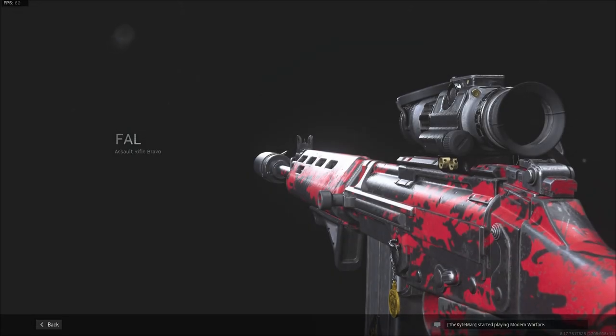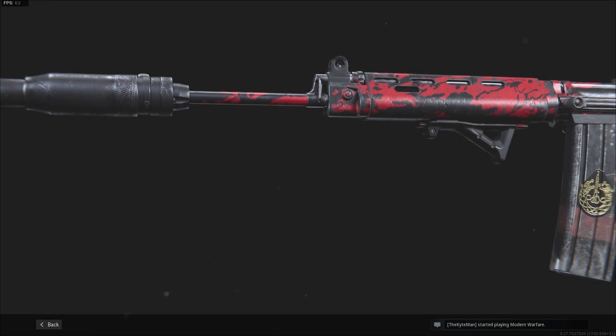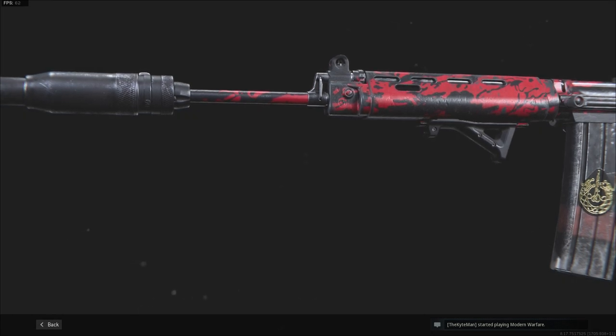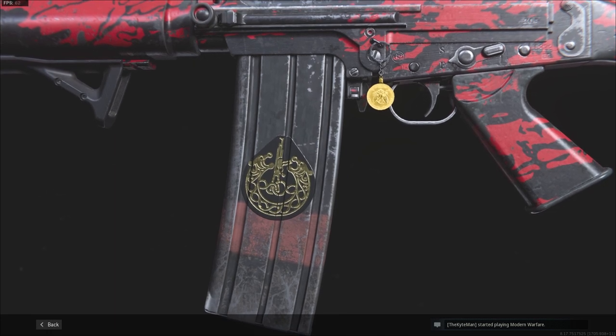The FN-FAL — a semi-automatic assault rifle with incredible damage, but very punishing when you miss shots. Compared to the others in the assault rifle class, missing a shot or maybe two will result in you losing a fight.